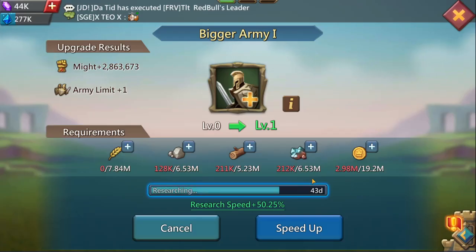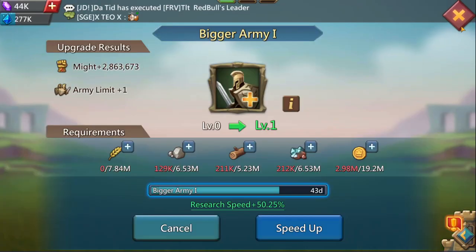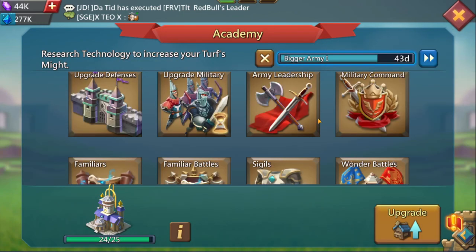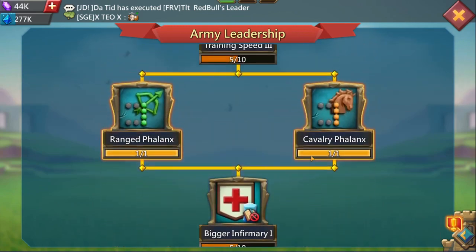It says 43 days remaining, but you've got 30 days of speed ups so that's enough. By the time you have your account this will be done. Army leadership doesn't have much done, just a little bit on match deposit.